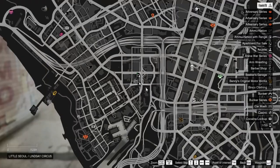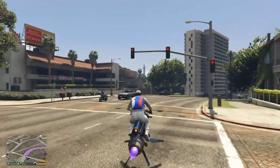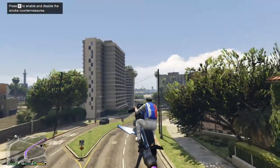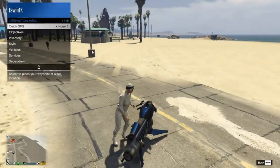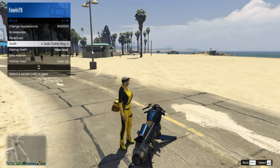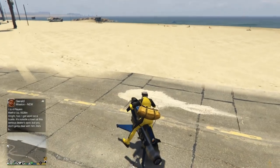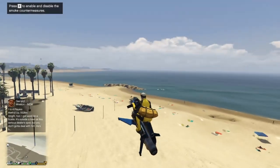Go get on any flying vehicle — I'm using the Mark II Oppressor, but you can use a helicopter if you want. Head to Venice Beach, right next to the Maze Bank store. Once at Venice Beach, get off your Oppressor and go to Style, then go to the outfit that has the duffel bag you want to transfer — for me it's the golden duffel bag.